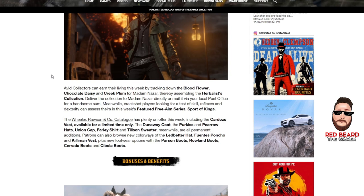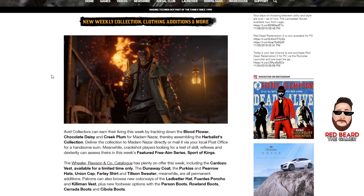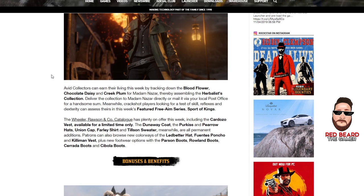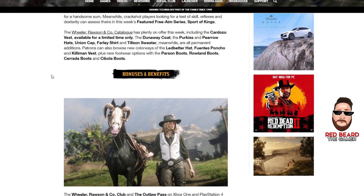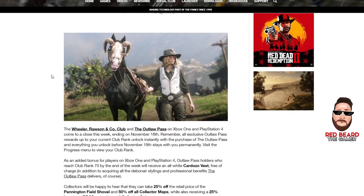The only outfit I think is nice is the Dunaway coat, but literally I bought it, put it on my character, and within a minute and a half I was halfway down on my health core. It is a cool looking jacket, I'll give them that, but it is a core killer — you'll see your core draining really fast wearing it.